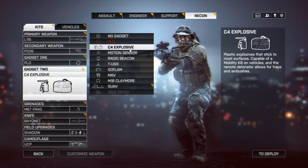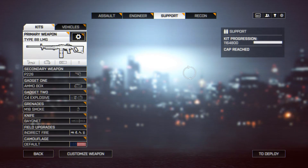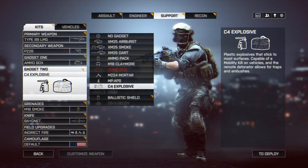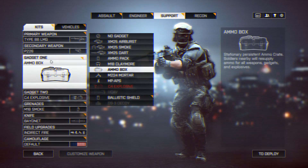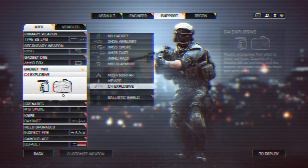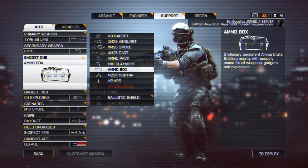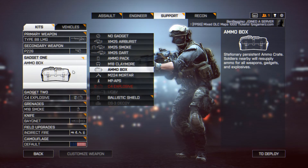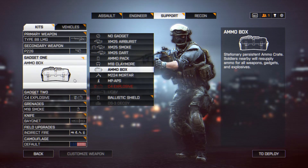You get C4 by default with the Recon class, but eventually after you level up Support enough, you can also unlock it for Support. The reason why we want to unlock it for Support is because we can also equip an ammo box, and that way when we use our C4 we can resupply ourselves with more C4, which is definitely really handy if you want to be a bit more sustainable with your C4 runs.